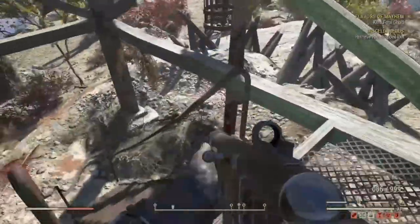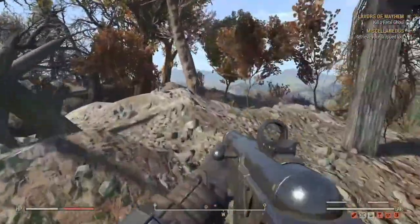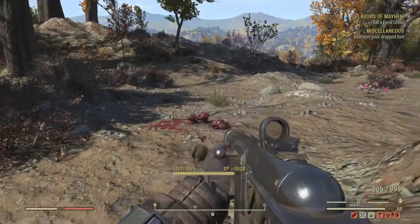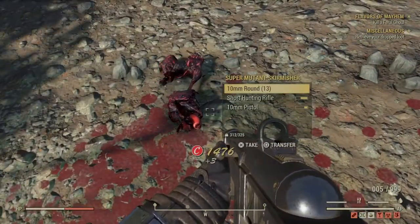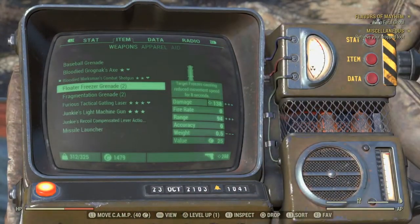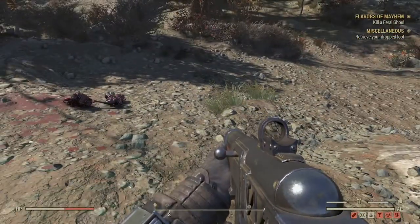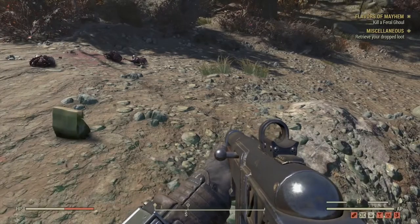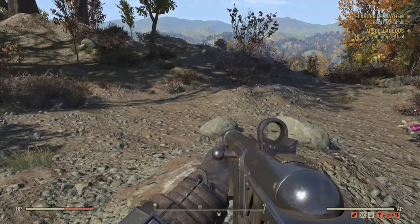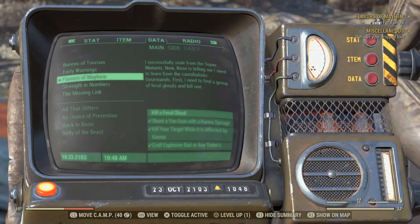Rose says: 'Kinda like the gourmands. They'd call them that instead of what they really were — cannibals. I'm not going to make you eat anyone, but go through the exercise anyway. I saw a roiling pack of feral ghouls I want you to hunt. You're always good to practice anyway. I want to ask you to use human — or ex-human — flesh, but just use a toothpick or something before you come back to visit. I don't want to catch a whiff of rotting ghoul flesh on your breath.' Simple enough: kill a feral ghoul.